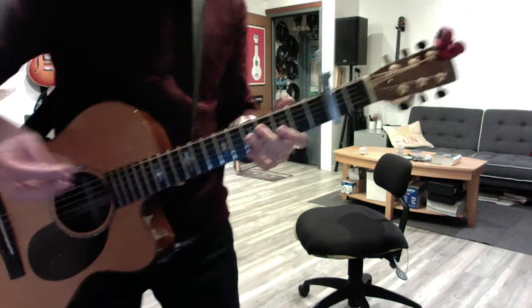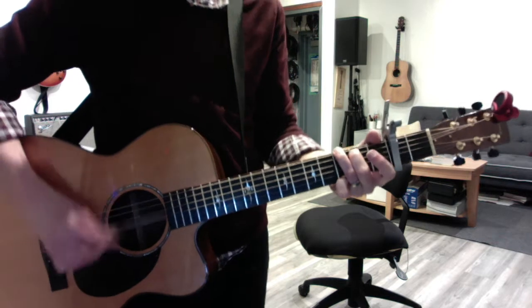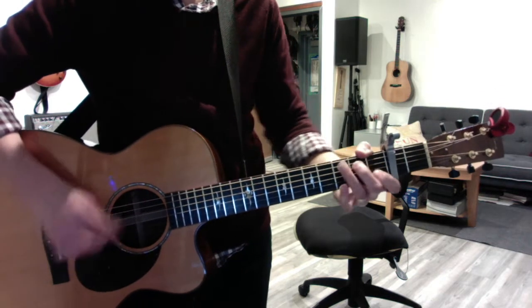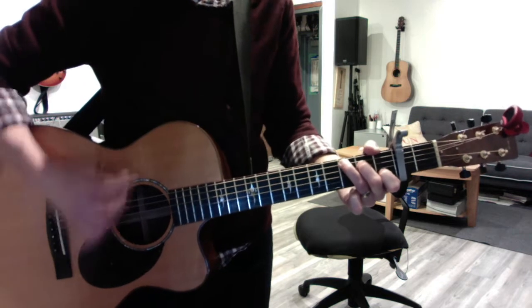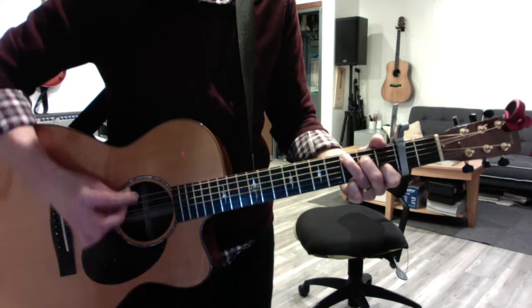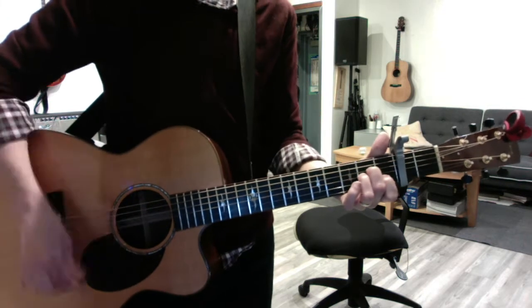Okay, Seth, the Conor Oberst song was in G, so you get G, B7 — that's the 5 of 6 — but going to 4, back to 1, 4, 3, and 1, 2, 5.